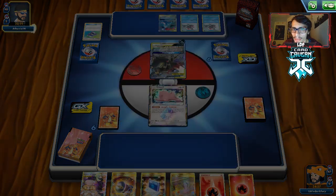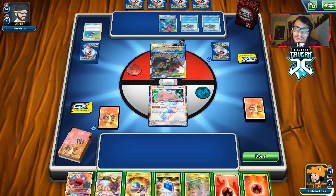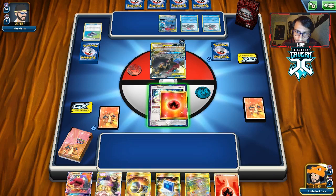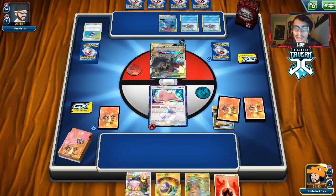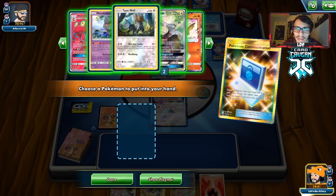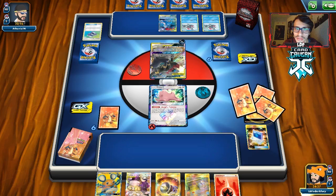Maybe they won't knock me out — they might just go for like a Dark Moon, which will still mess me up. We drew a Pokemon, so we can Dedenne now or we can wait. I think I'm just going to go Dedenne, to be honest. I don't like having Dedenne in play, but I feel like we can still win regardless. I just want to get a better hand — this hand is just not very good.